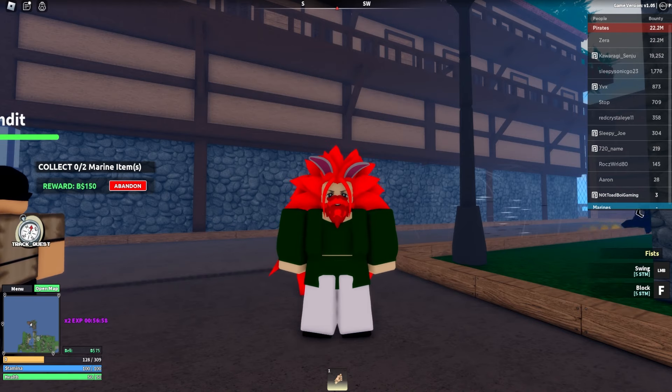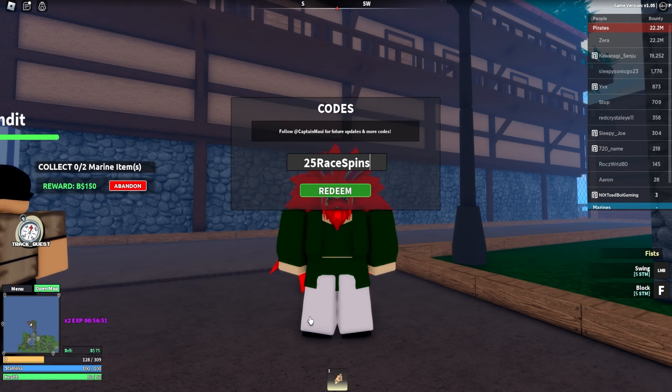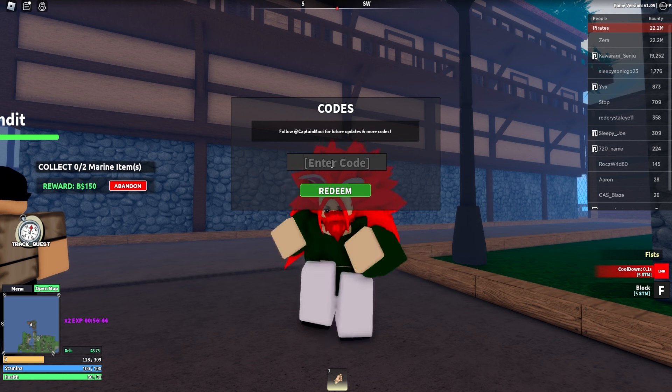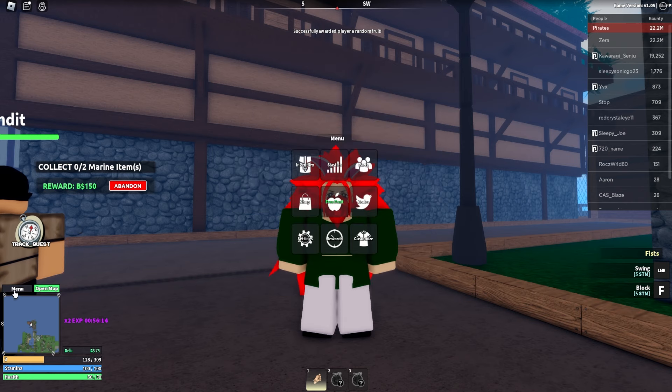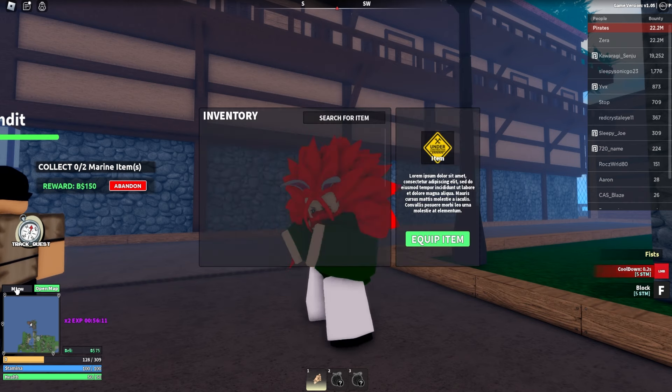There's actually a ton of codes available for you guys. First code gives 25 race spins — you might even be able to get Mink like I did because it gives you 25 rerolls. Another code gives four hours of EXP. The code 'I need a max win' gives you a free fruit. 'Stat reset five' gives five stat refunds. And 'sub to King Baca' gives you another fruit.